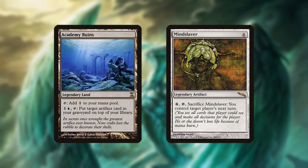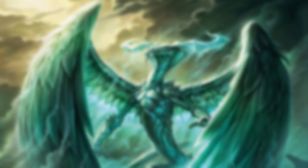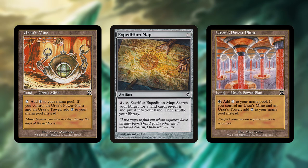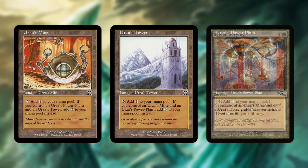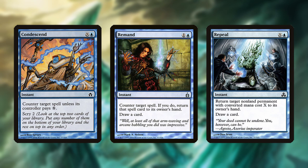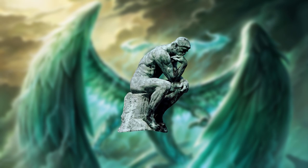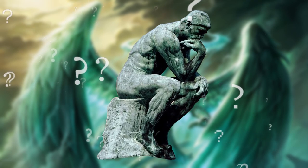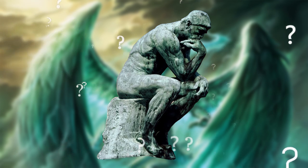Blue Tron mulligans very well since it mainly wants to find all three Tron lands or two different ones plus Expedition Map, but not as well as the more consistent Green Tron. Unlike Green Tron, however, you don't necessarily need to ship hands that lack Tron since its blue cards compensate for a lack of speed. Blue Tron can perhaps best be described as the thinking man's Tron — its lines and cards are more complex and it's less able to stumble into turn 3 wins. It's definitely not newbie friendly and takes some time to learn.